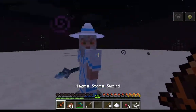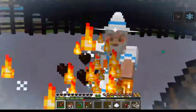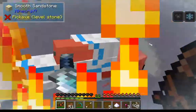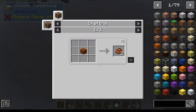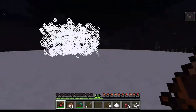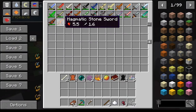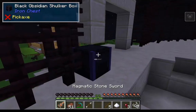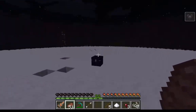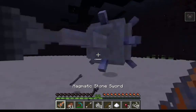The magma stone sword is basically just a fire sword. It drops magma rocks from enemies' feet. That creates a big hurricane-looking thing. Then there's the magmatic stone sword — I think it's the same thing but only has a chance to inflict fire. Now we're moving on to the heavy things.